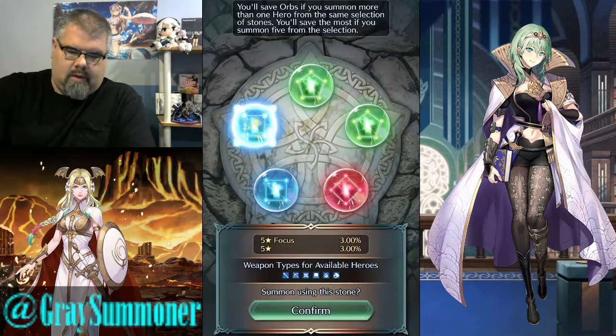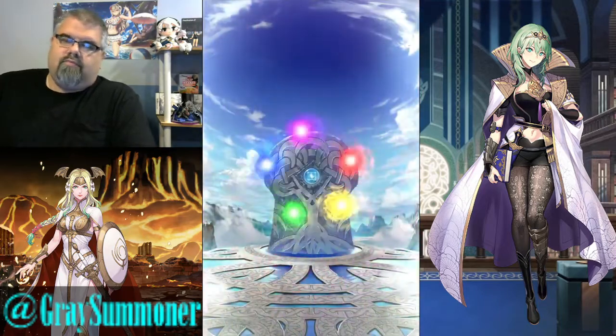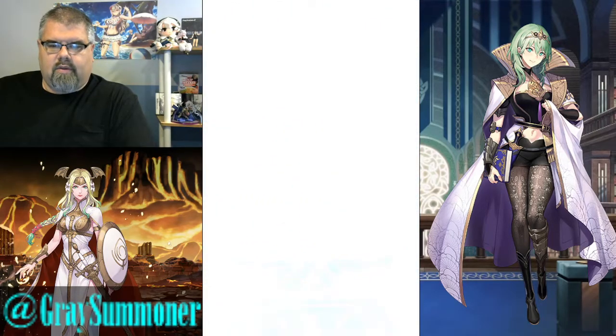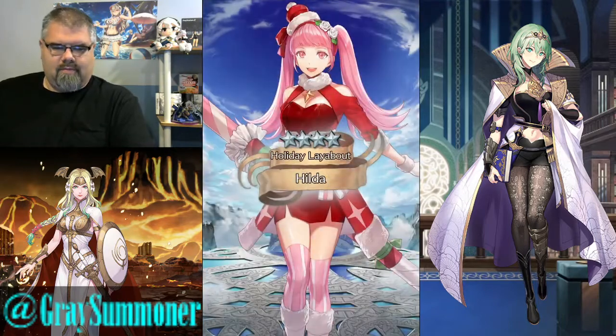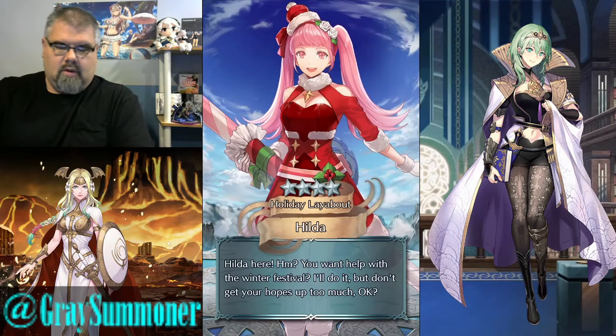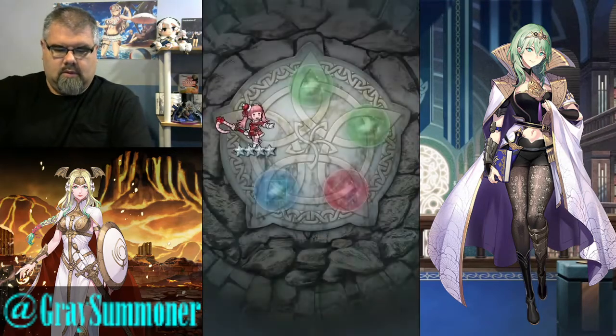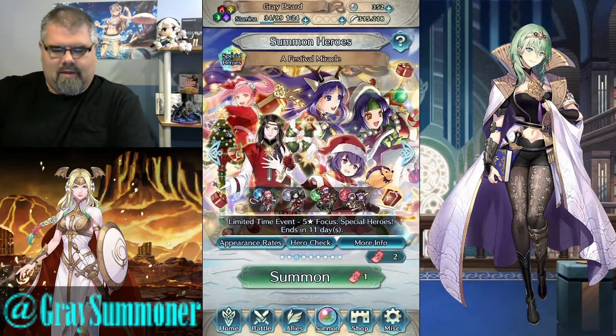No colorless again. Right blue. If there are any going forward, though, I think I'll try pulling red, see if I can get a Winter Altina. Oh, holly jolly Hilda. All right. I already have you at five stars, so. Awesome. Might be the only banner unit I get this video.